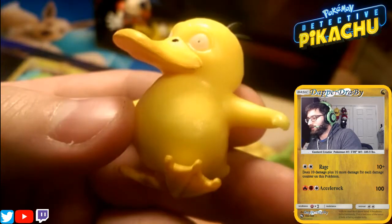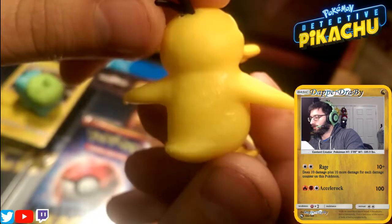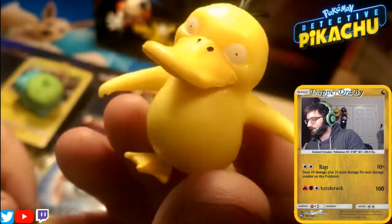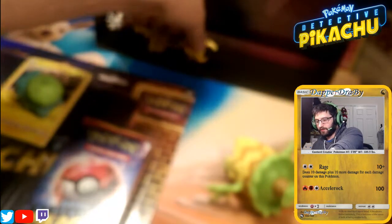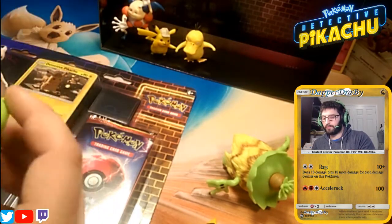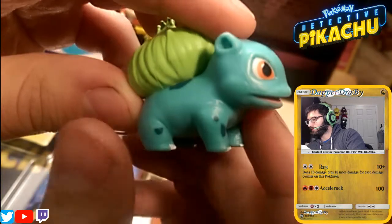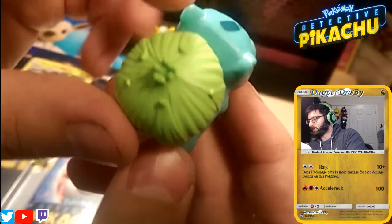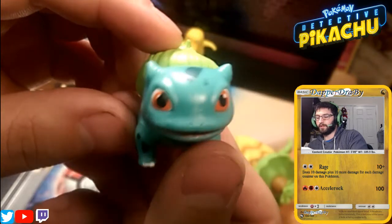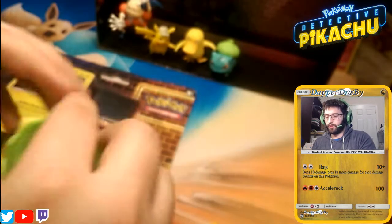There we go, got the look of a Psyduck on him. Doesn't look like I damaged him too much getting him out of the plastic though. Now I feel like I need a lazy Susan to show these off properly. That and better lighting. We've got the yellowest of yellows — Psyduck — and he has a little skip to his step. You see that? One foot up, one foot down. We have Bulbasaur — the propaganda itself. Very cool, the bud looks awesome on him. Little Bulbasaur, very cool.